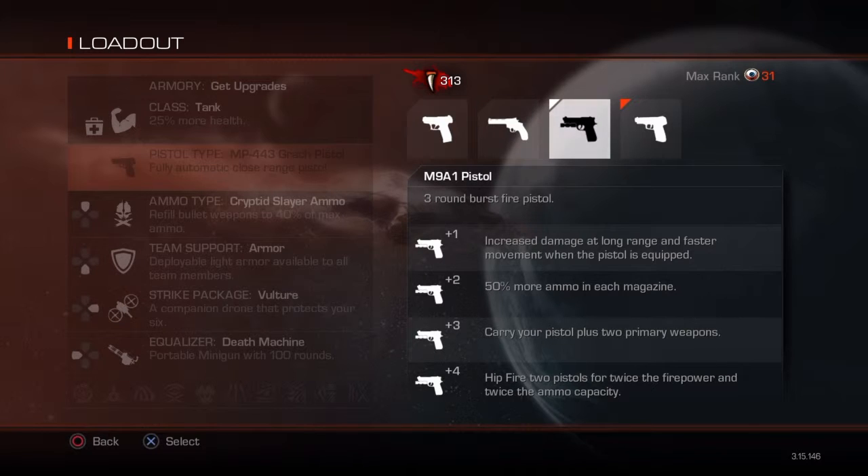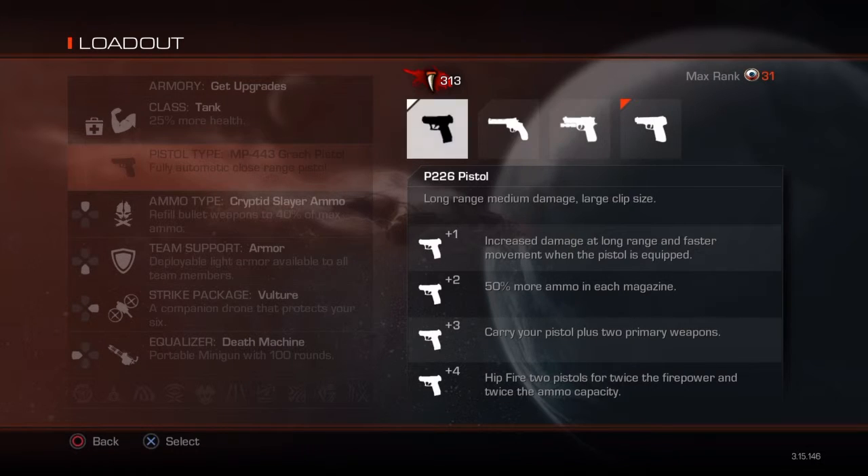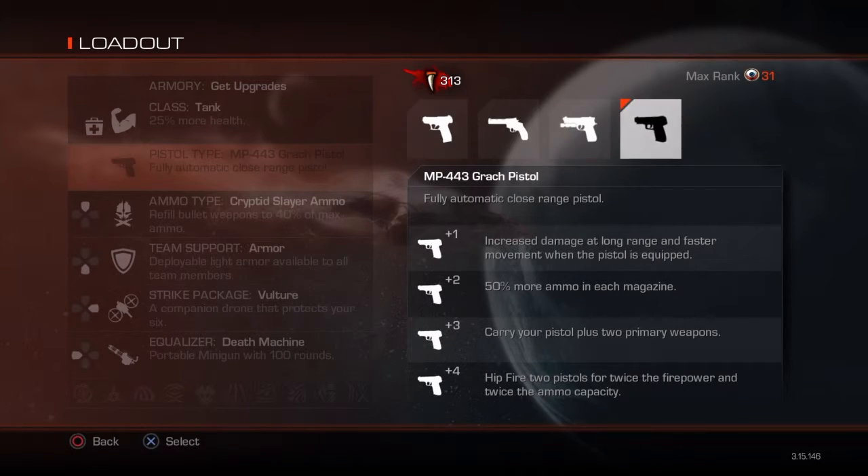The three-round burst actually kind of sucks, but it's still better than using the semi. Then you've got the fully automatic. Do not try using this at long range — like it says, it's a close range pistol. If you're skilled enough, you could tap the trigger button and use it like a semi for longer range, but it's full automatic so you're gonna be shooting all over the place.